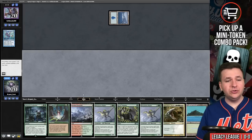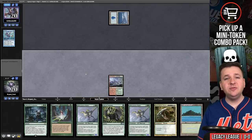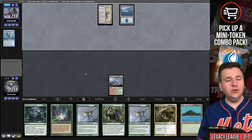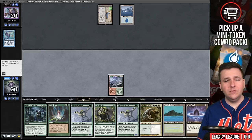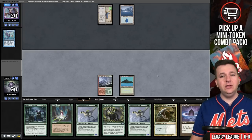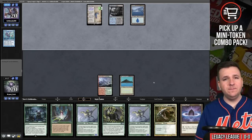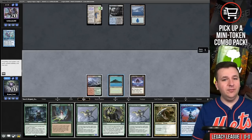We draw a land, so we have the third mana source — we can hold this Land Grant for a bit. There's a Saga, so this might be Cephalid Breakfast. Lotus Petal — I have a protected win next turn. Saga goes up to two, blue to Delta. Now we have Pact of Negation and Veil of Summer as backup.